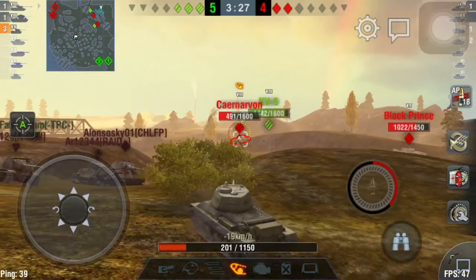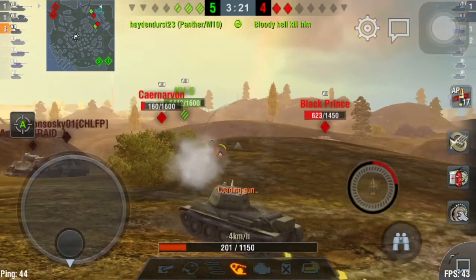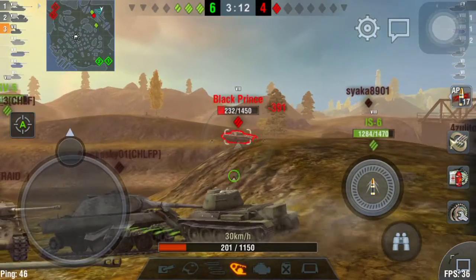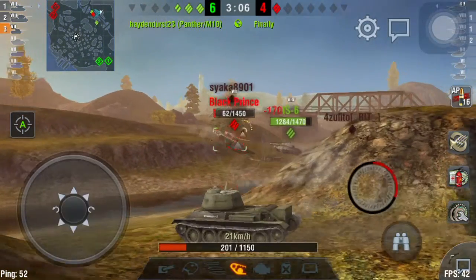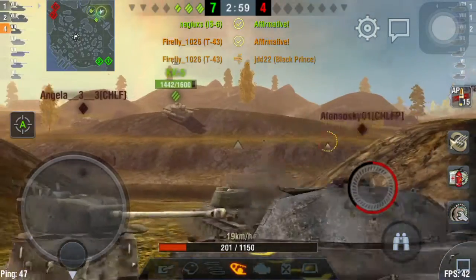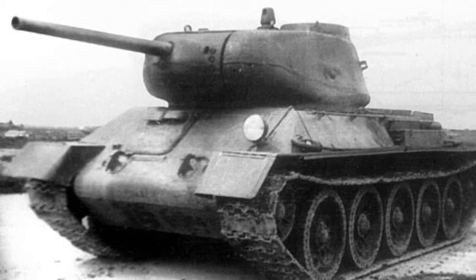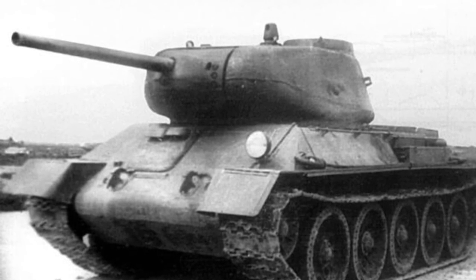A Caernarvon came in and a Black Prince — I tried to help by shooting into the side of the Caernarvon's turret. The Caernarvon had no idea I was shooting at him; he aimed at me and missed, then a KV-4 finished him off. The Black Prince charged and I finished him off with one last shot. That's it — this is the last video I'll be doing for the T-43. Hope you enjoyed, and stay away from tier 7 this weekend because it is absolutely horrible. Like and subscribe — Firefly out.